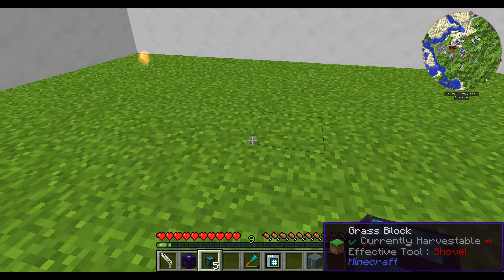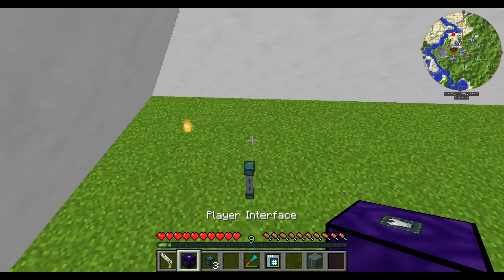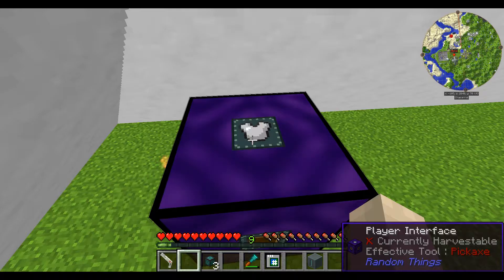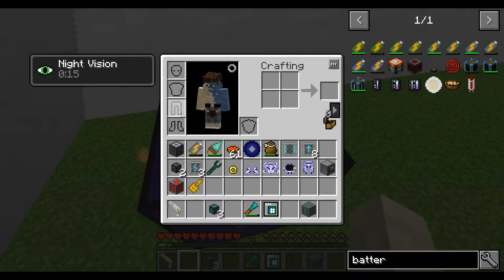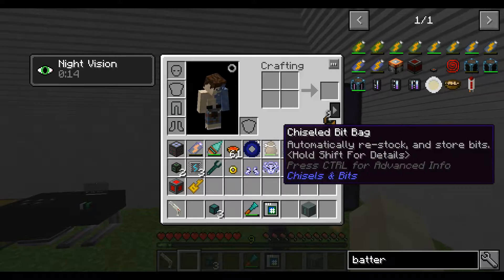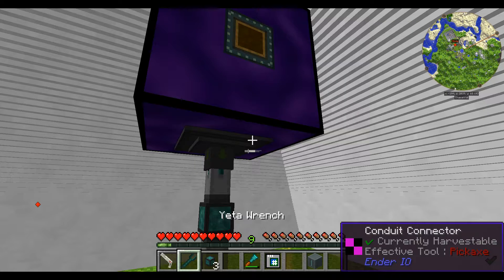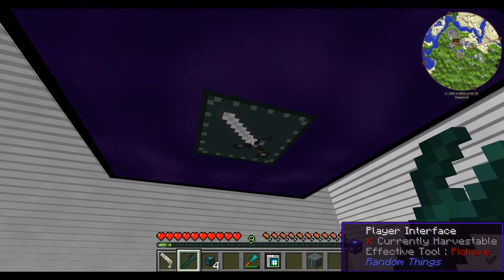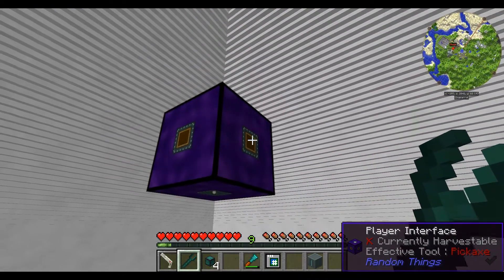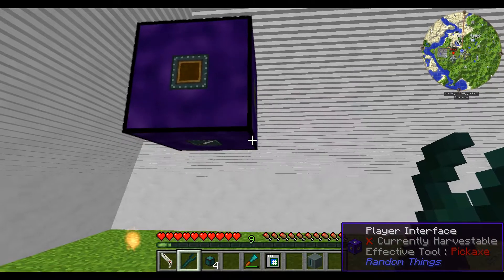I'm going to put it up in the air a little bit so you can see what I'm going to talk about. Of the six faces, the top one has a little picture of armor because that face interacts with your armor slots. All of the side faces interact with your main inventory. The bottom face has a little sword on it, so that interacts with your hotbar slots. I don't think anything interacts with your off-hand slot.